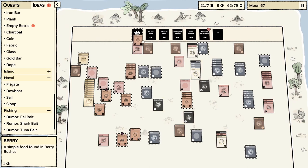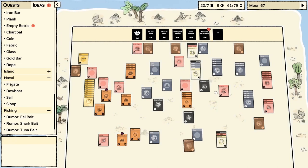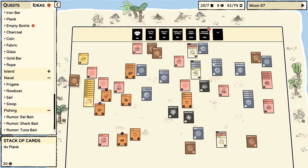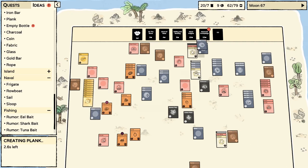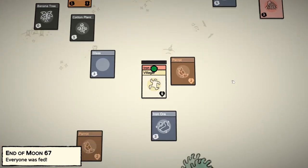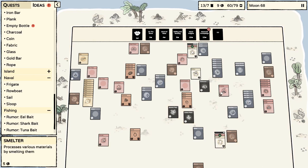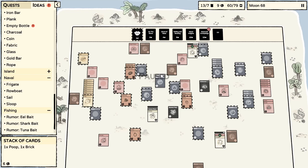I want to do basically everything — I want to make the most of the island content. Six seconds, hurry! Why am I worried? We have tons of space. I even said I don't have to worry about running out of room. There's the fifth plank. Cotton plant — that's what we're worried about now. There's our second poop, so I think we have enough for a composter.